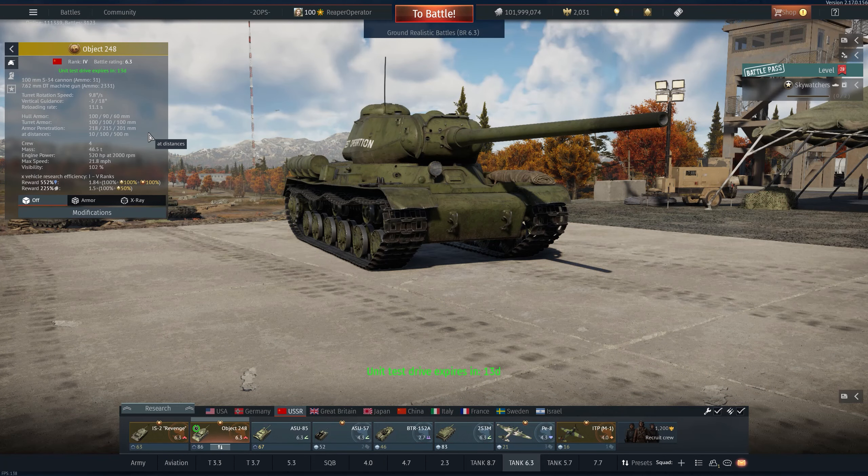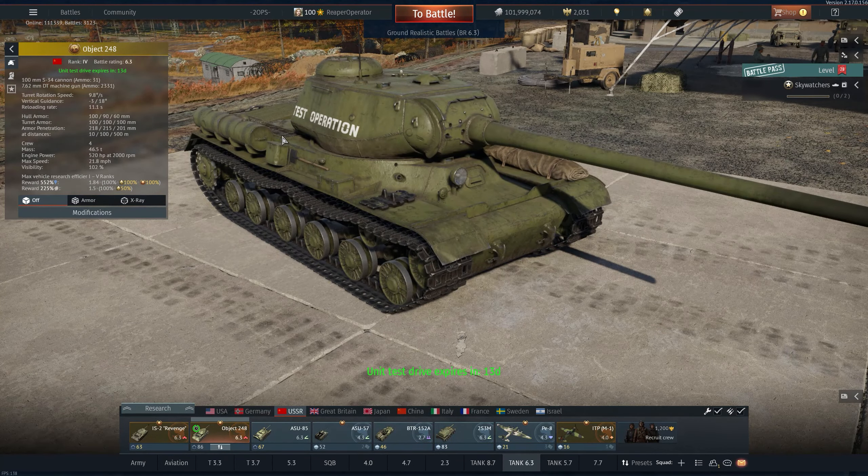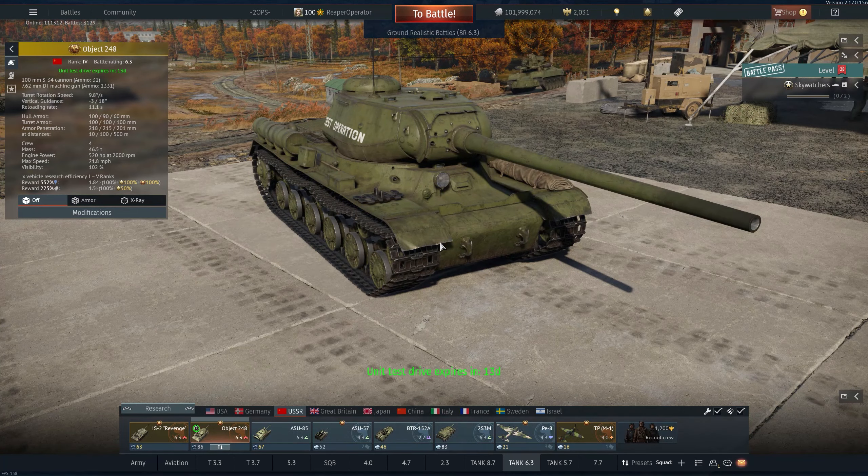Welcome back. Today we've got the test drive for the Object 248 — it's an IS-2 variation that has a 100mm cannon instead of the 122mm cannon. It also has half the reload time and has the BR 412B round, which is from the T-54 variations at 7.3, with 218mm penetration. The IS-2 at 5.7 has 205mm, so you're gaining a little — which is actually a lot, because it still has quite a bit of explosive mass out of the round, so when it penetrates it'll do some damage.